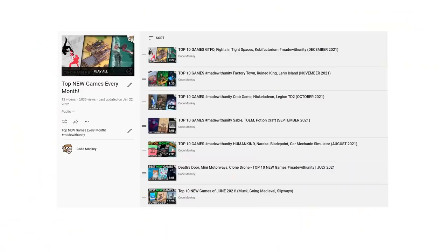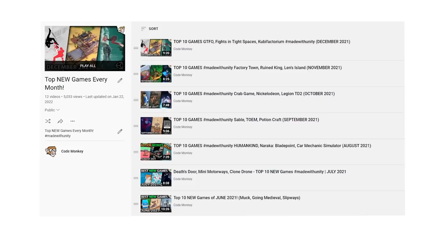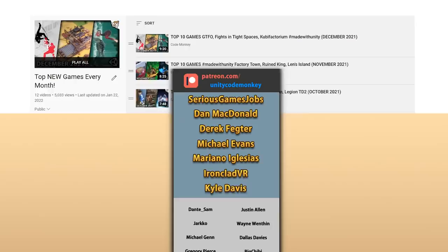Alright, so that's 10 awesome new games made with Unity launched in January 2022. There are affiliate links in the description for some of the games — same price to you and you'll also be supporting the channel. Check out the full playlist to see more awesome games made with Unity. Do you have any hidden gems you found this month? Let me know in the comments. Thanks to these awesome Patreon supporters for making these videos possible — thank you for watching and I'll see you next time!